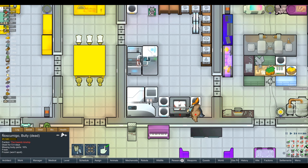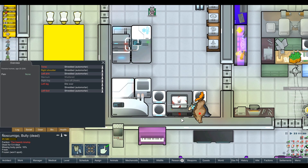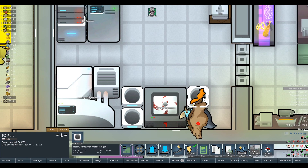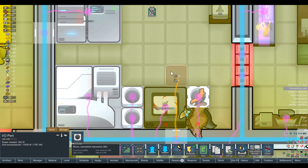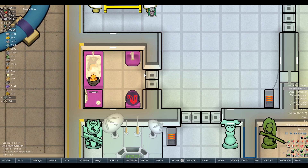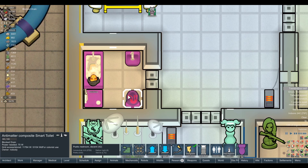So why are we not butchering animals? The input is clogged up with animals. What we need to do is make an output IO port just for human corpses. That's okay. Says a lot about a man when he can block an antimatter toilet. It's an antimatter smart toilet too.